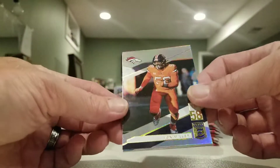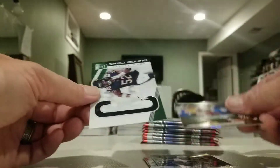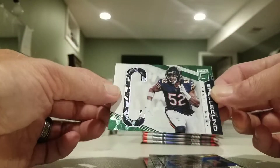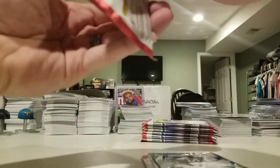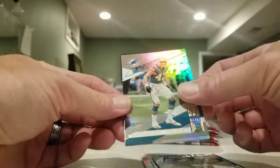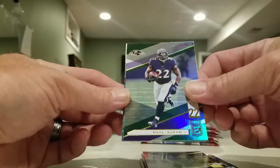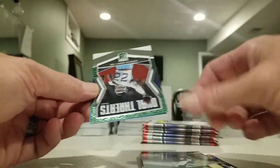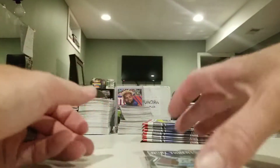We got a Von Miller, Kenyan Drake, Amara Kamara, Josh Norman green parallel, a Spellbound Khalil Mack, Kiko, Matt Stafford, Harold Landry, Mark Ingram green parallel, and a Derrick Henry Dual Threats green parallel.